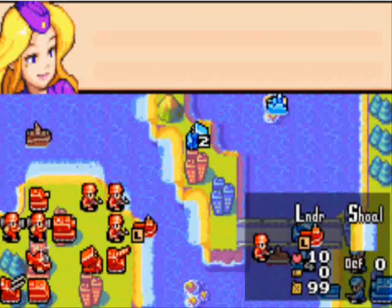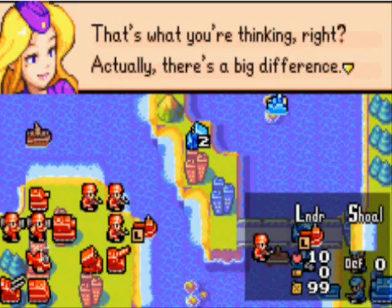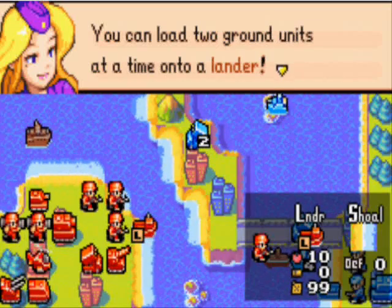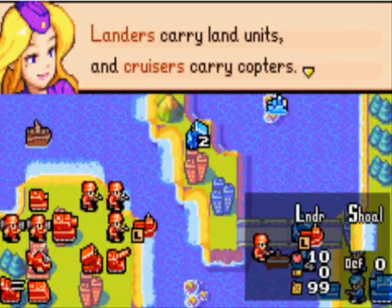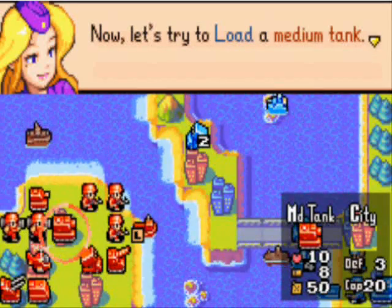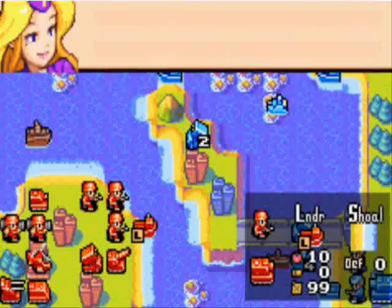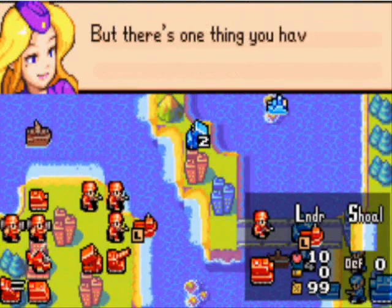So, landers and T-Copters are basically the same - that's what you're thinking, right? Actually, there's a big difference. You can load two ground units at a time onto a lander. Really? Yes. Landers carry land units and cruisers carry copters. Now let's try to load a medium tank. Loaded! Pretty handy, isn't it? Oh yeah, it is.